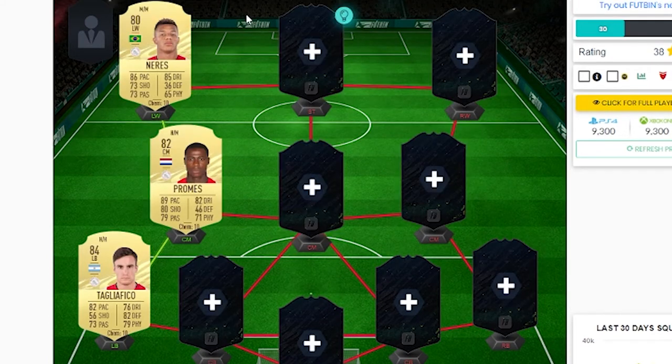The Eredivisie: we've got Tagliafico on the left back with his 82 pace. Quincy Promise with his 89 pace - he's now got a central card this year, 89 pace, 80 shooting, 82 dribbling, 5-star skills, very nice. And David Neres with his 86 pace and 85 dribbling, also 5-star skills. Very nice cards.